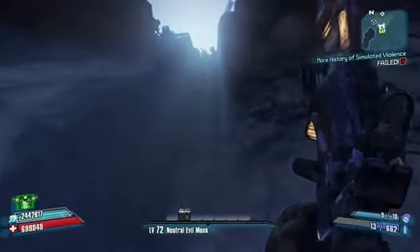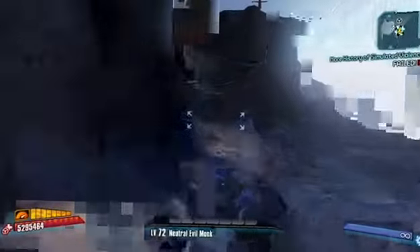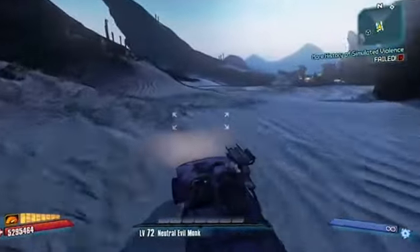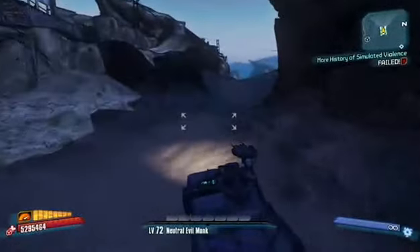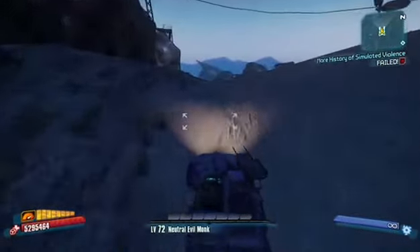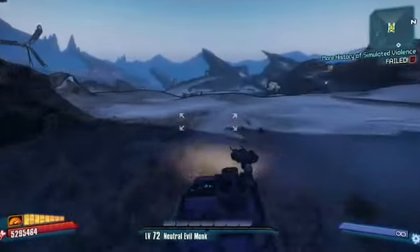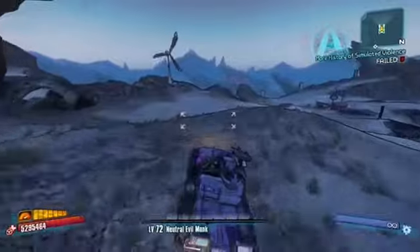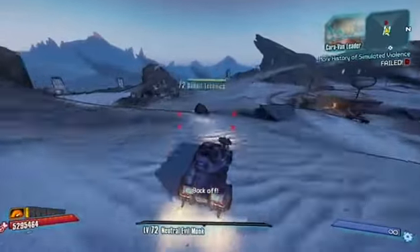Next area — we're going to find the Halunks and potentially get a Slagger. If you chose the other side when doing the mission you'll get a different one, which isn't that good to be honest. I always tend to choose the Halunks to kill, and that's a lot easier.